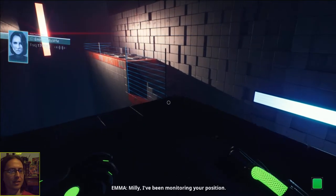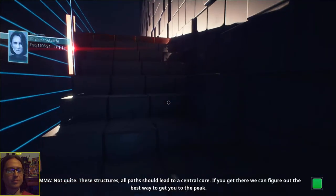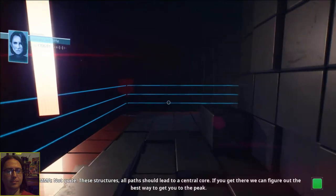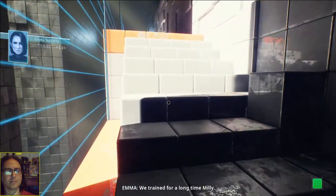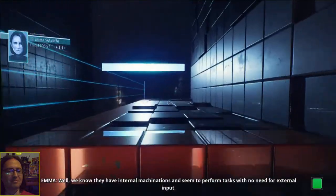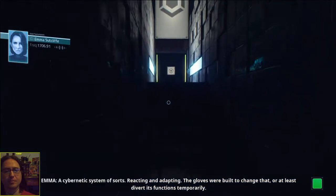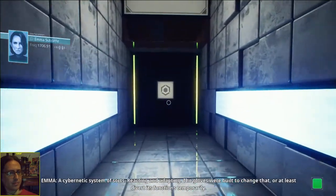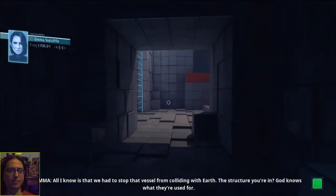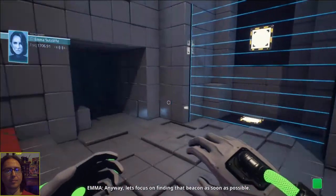I've been monitoring your position. Your suit readings show that you've gained quite a bit of altitude. Does that mean I'm nearly at the top? Not quite. These structures — all paths should lead to a central core. If you get there, we can figure out the best way to get you to the peak. How do you know all of this? We trained for a long time, Billy. What do you think these structures are? They have internal machinations and seem to perform tasks with no need for external input — a cybernetic system of sorts, reacting and adapting. The gloves were built to change that, or at least divert its functions temporarily. What's their purpose? All I know is that we had to stop that vessel from colliding with Earth. The structure you're in — God knows what they're used for. Anyway, let's focus on finding that beacon as soon as possible.